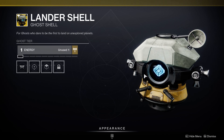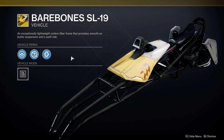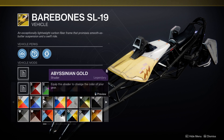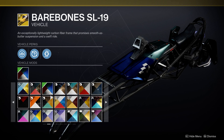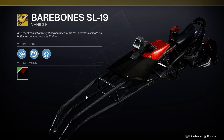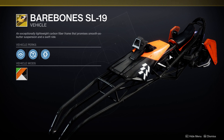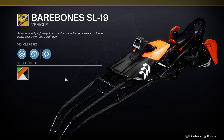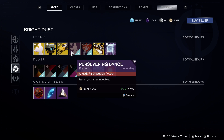The Bare Bones sparrow for 2500 bright dust — even as a hunter, I don't know how to feel about this sparrow. The colors work well, but I don't know — it's kind of cool actually, it's kind of growing on me. The Persevering Dance emote for 700 bright dust.